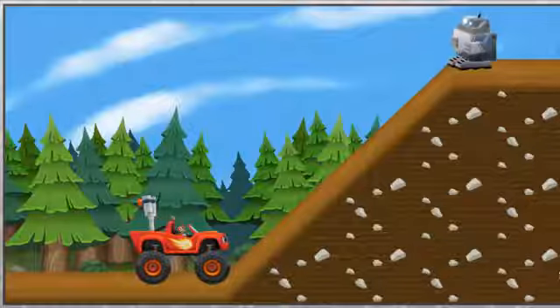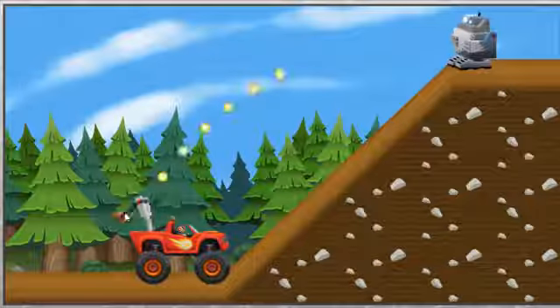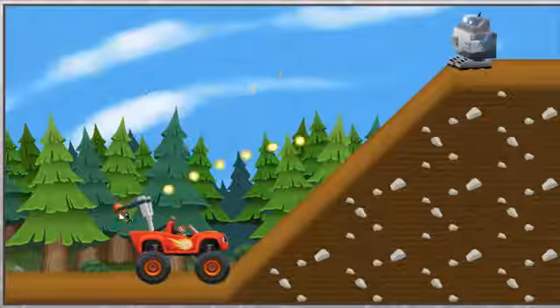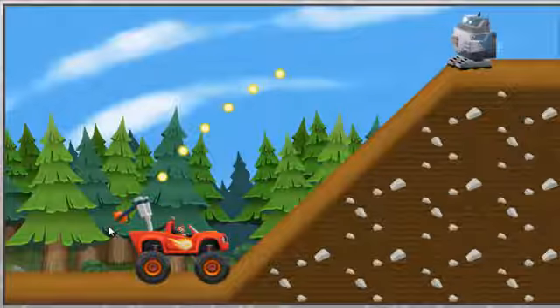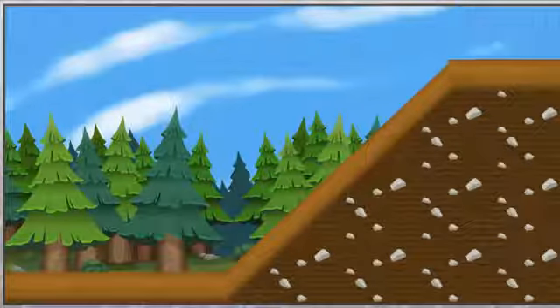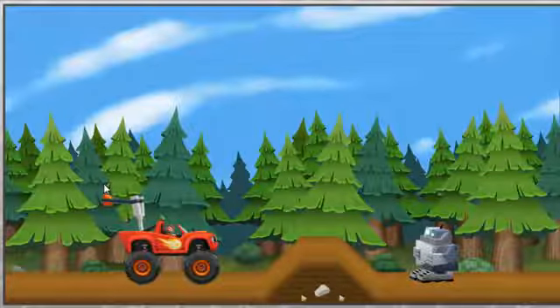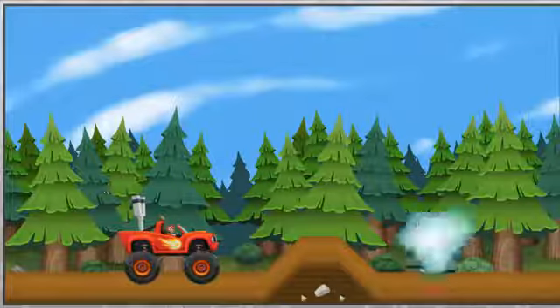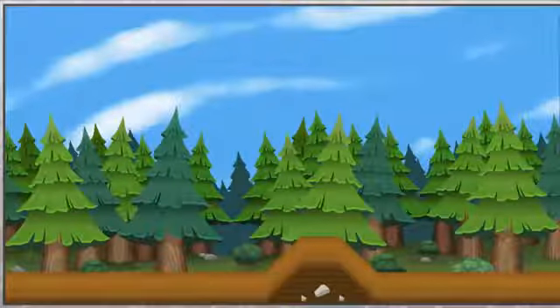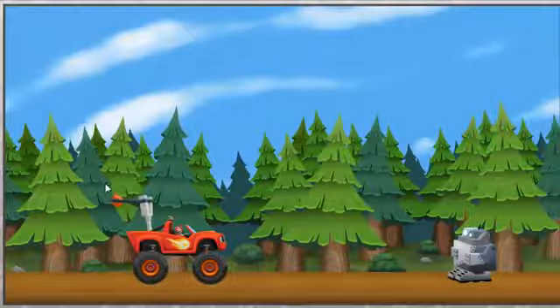Look! There's a blocker bot in our way! Try aiming lower. Yeah, we splashed the blocker bot! Uh-oh, another blocker bot. When we have the right trajectory — one more blocker bot to go. I think this is the last blocker bot!